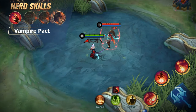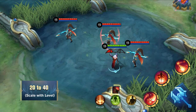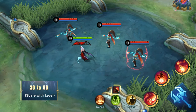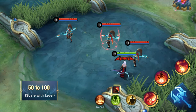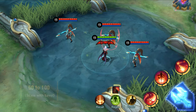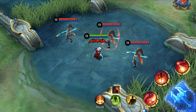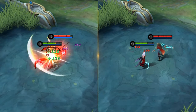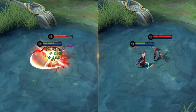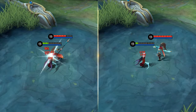Passive: Vampire Pact. While dealing damage to enemies, Carmilla can steal physical and magic defense from the targets. Each target can be stolen only once within five seconds. The physical and magic defense stolen can be stacked up to five times, which will last for a certain period. This skill increases Carmilla's defense and grants her an edge when fighting. When combined with the regen effect of Crimson Flower, Carmilla's durability is increased.